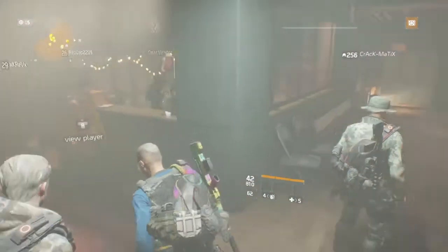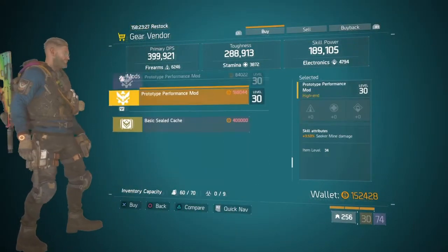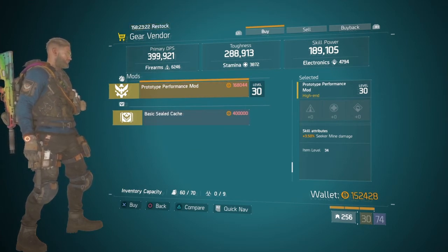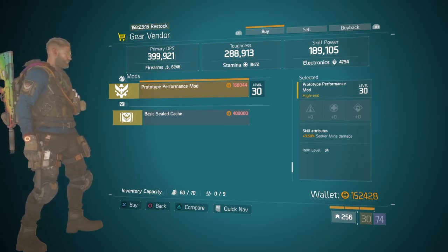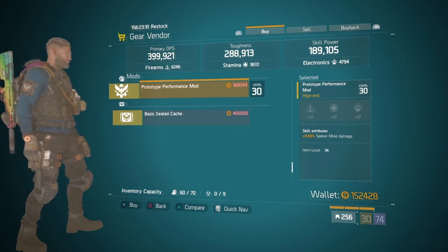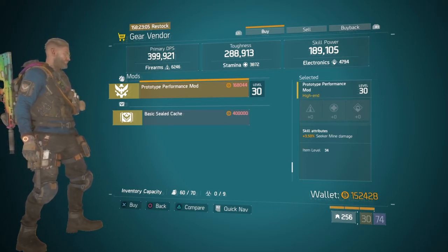The Southpore Safe House has what I hate, but I've got to show you it. Prototype Performance Mods — Seeker Mine Damage. Now I know these are getting nerfed in 1.6.1, but for those guys not on the PTS who want to have a little bit of fun before the update, take a look at these. 3.5% Seeker Mine Damage — they're not totally maxed, the max is 4, but these are pretty close. Check these out if you want to have a little bit of fun before the update.